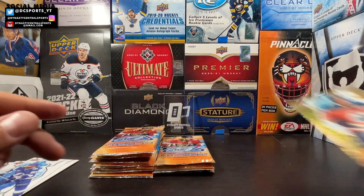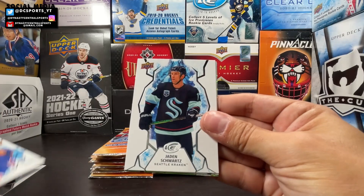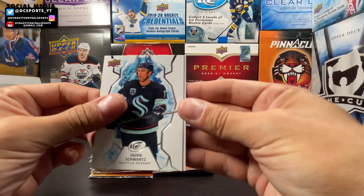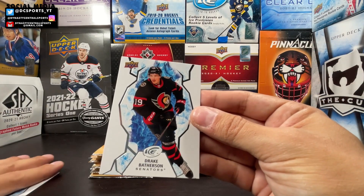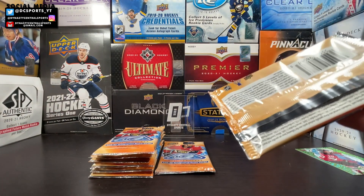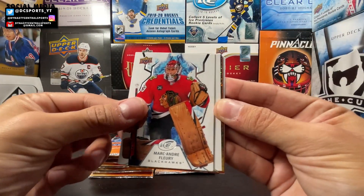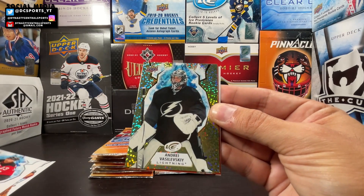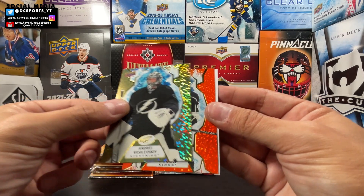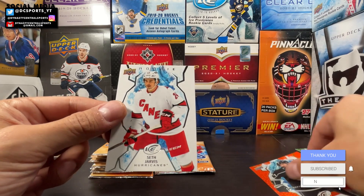Darnell Nurse gold. Victor Arvidsson, Artemi Panarin, Jaden Schwartz green, Alexander Holtz, Drake Batherson base — nothing special on that one. So far this blaster has been absolute garbage. We got Marc-Andre Fleury, Niko Hischier, a gold of Andrei Vasilevskiy — looks kind of nice.